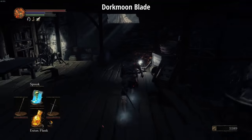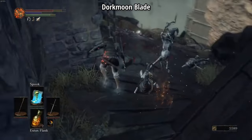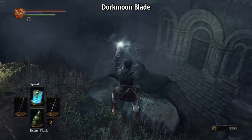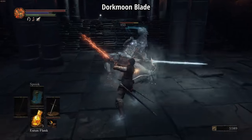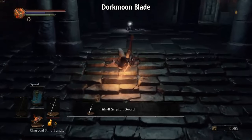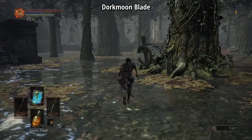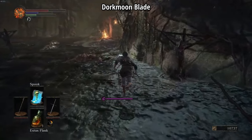When Dorkmoon arrives in the Undead Settlement, he picks up the Charcoal Pine Resin and quickly finds himself at the cliff before the elevator, which lets you skip a large portion of the map. While he's trying to line up his jump, some Thralls start destroying him. Spook helps him survive both jumps, and after lighting the bonfire he turns around to fight the Outrider Knight — which is very risky at his current level. Luckily he doesn't die and picks up the Irithyll Straight Sword. He throws on the Ring of Sacrifice in case things go south with the Watch Dogs, and they almost do, but both of them jump to their deaths and Dork picks up an Estus Shard.